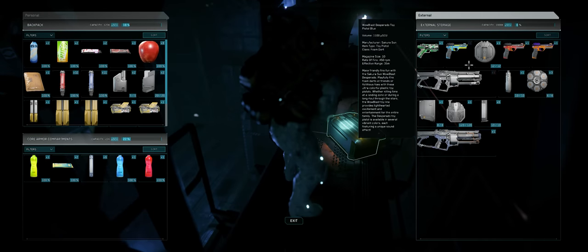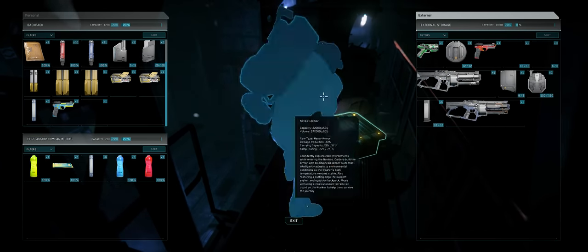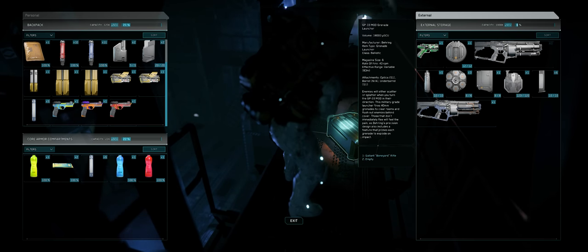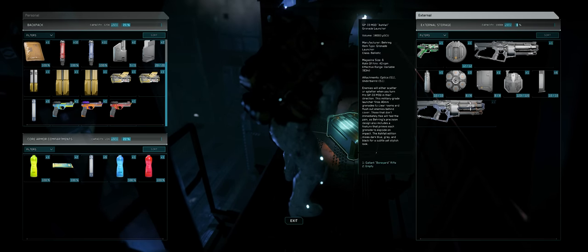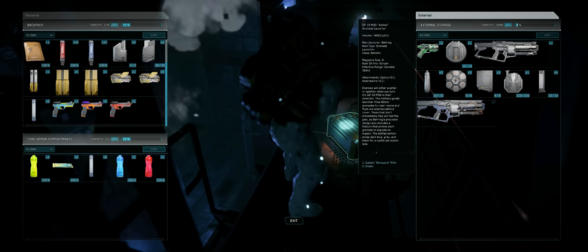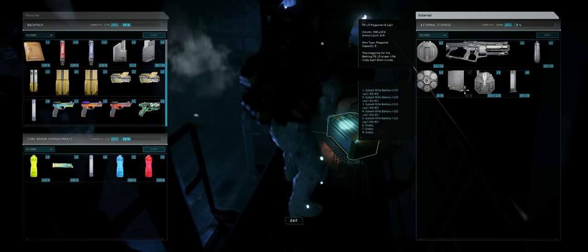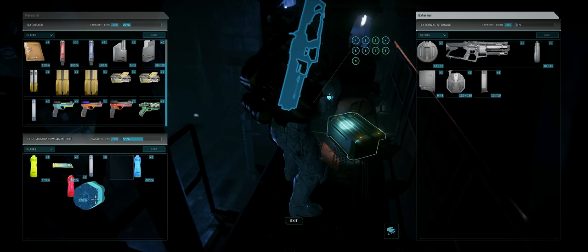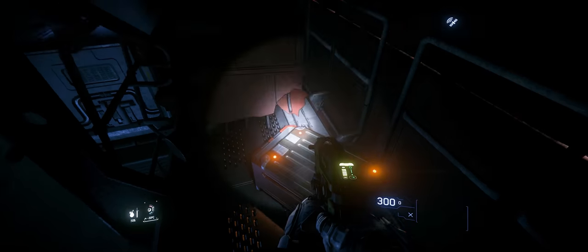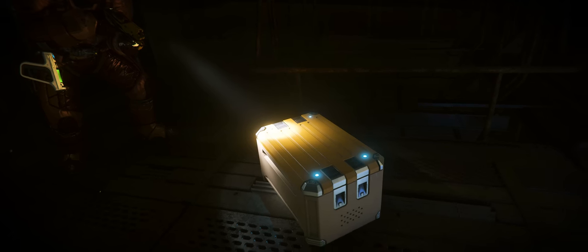You might be wondering what the point is of going out to these wrecks to find loot. In the case of these particular wrecks, they have special kinds of loot boxes that drop only subscriber items — items that were previously only obtainable through real monetary transactions on the RSI website, and you still can't get them in-game without finding them in these loot boxes. There is a chance for them to drop in bunker missions, but nothing like this: a box that contains only subscriber items. There are also gold boxes, which contain huge amounts of regular items and are well worth picking up.